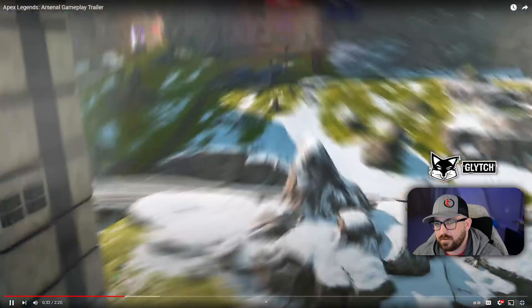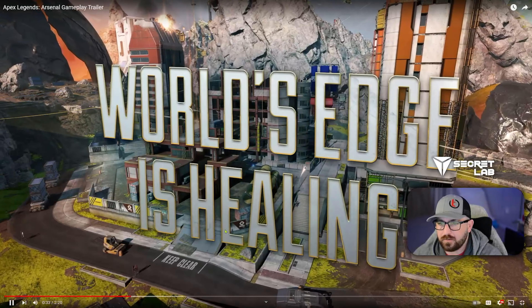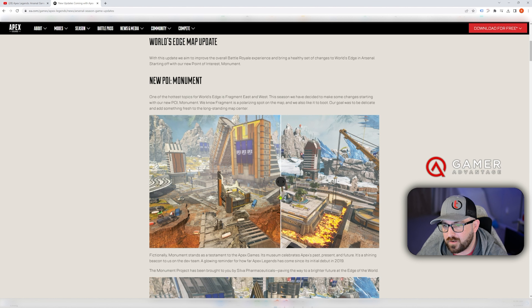So this is World's Edge — they're calling it World's Edge, and it's healing itself. This is Fragment East, so it's like healing itself. The bridge looks like it's back, and they've finished up five stacks. You have the museum, they rebuilt the train. There's a bit of construction here — it looks like it was Capital City, then it became Fragment East. So you're seeing what it looks like today, and this is what it's going to look like — they're kind of expanding it out a little bit.